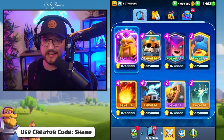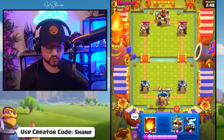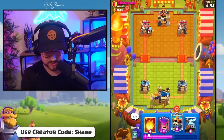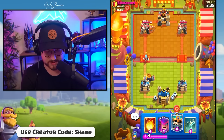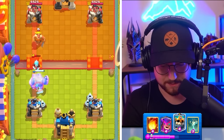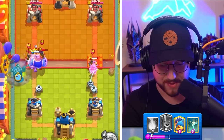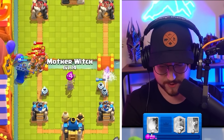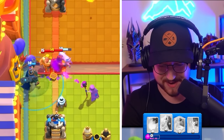Moving on to Champion 3, we have the Skeleton King with a 3.8 Elixir Royal Giant deck. Let's go in with a Royal Giant, same lane as the Ice Wizard. He's got the Golden Knight in there, so we won't build up a huge push behind the RG so the Golden Knight doesn't get too much value with the dash. He's got the Recruits — Skeleton King going in. I'm waiting for the ability before we go in with the Mother Witch.